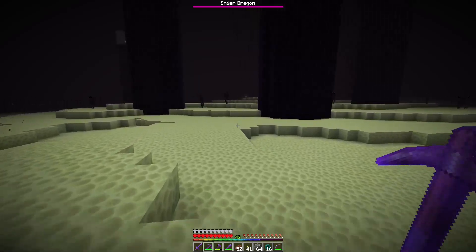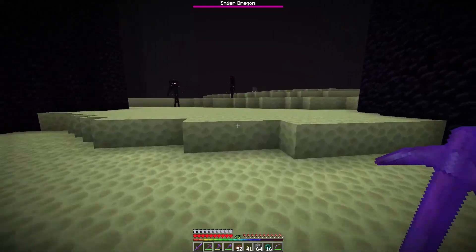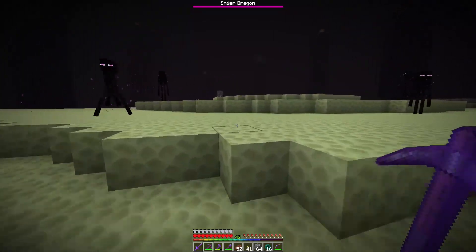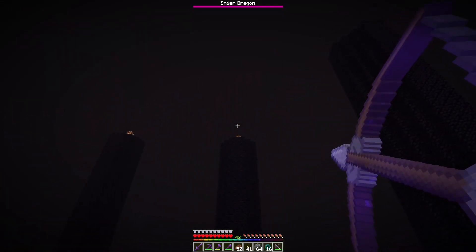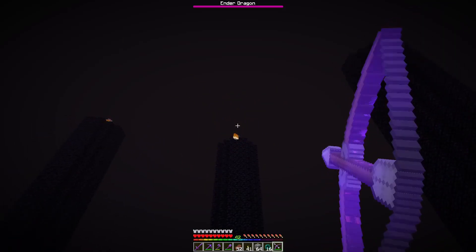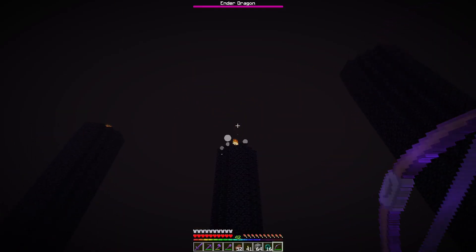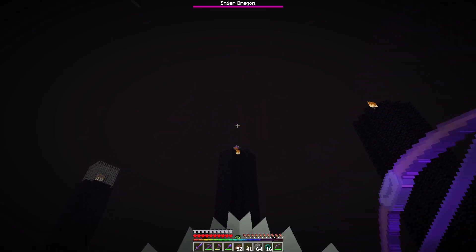There's going to be endermen all over the place — just don't look at their eyes and you're fine. You can wear a pumpkin to avoid it. All you want to do is destroy these crystals, otherwise the ender dragon is going to be able to heal. You'll know if you destroyed it or not because it will explode.